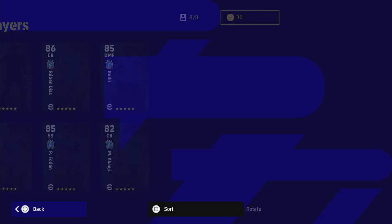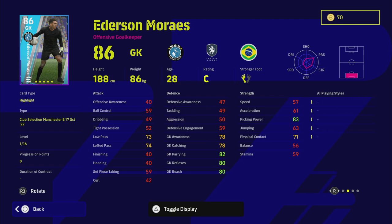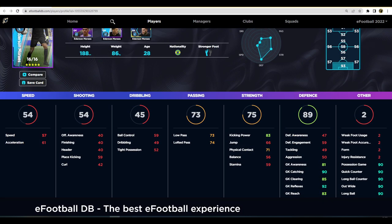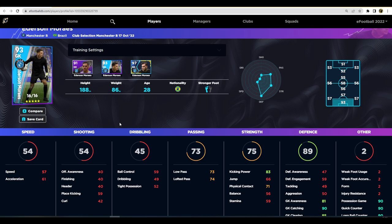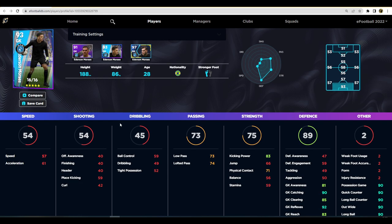Ederson is also here — he's a very good keeper, though he does have standard form. The problem with Ederson is there are just so many keepers in the game that are probably better. He's got 92 reflexes and 90 catch when maxed out, but compare him to Cassius, Donnarumma, Oblak, or even Ramsdale, who levels up quite decently to him. Those are the competition.